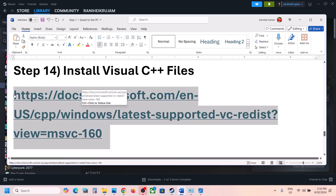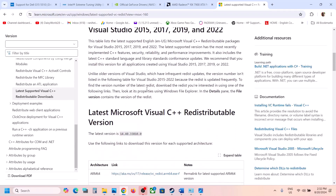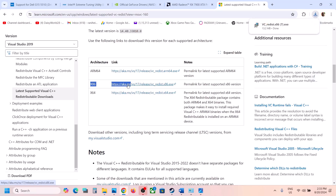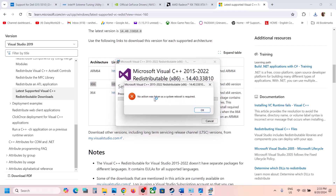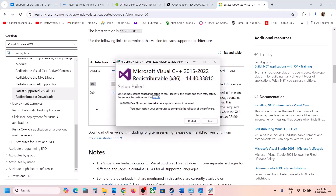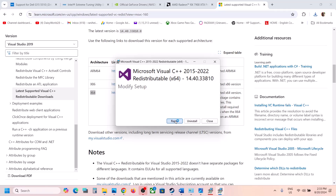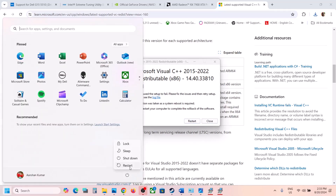The next step is to install the Visual C++ redistributable files. The link is provided in the video description — open it in a browser and it will take you to the Microsoft website. Download the Visual Studio 2015-2022 x86 file, run the exe, and click Repair if you see that option or Install if not. Then download the x64 file and do the same. Once installation is complete, restart your computer, and then launch the game.